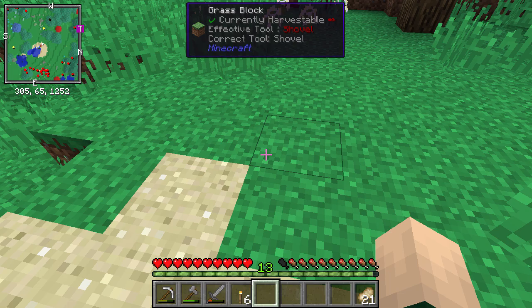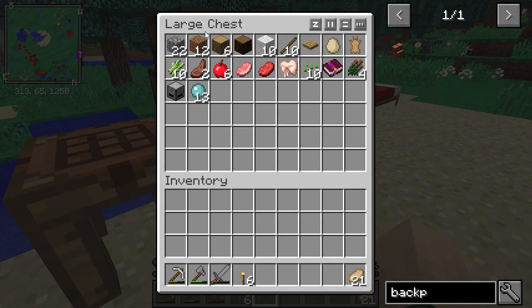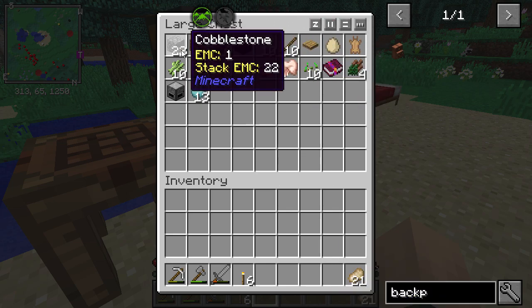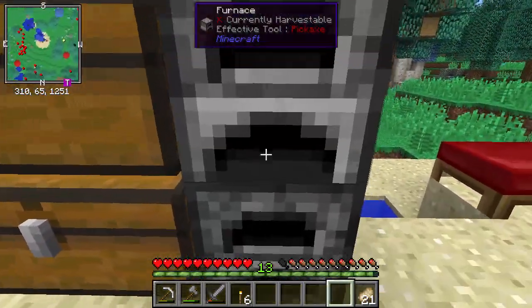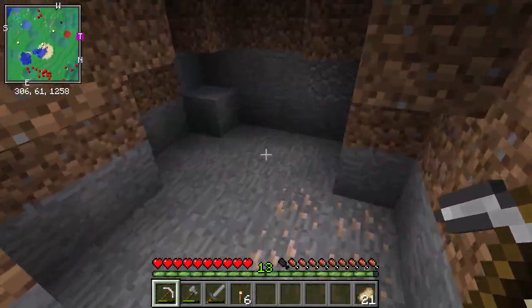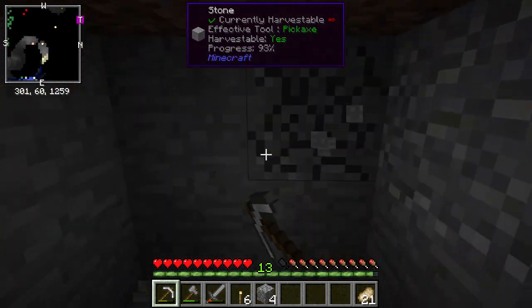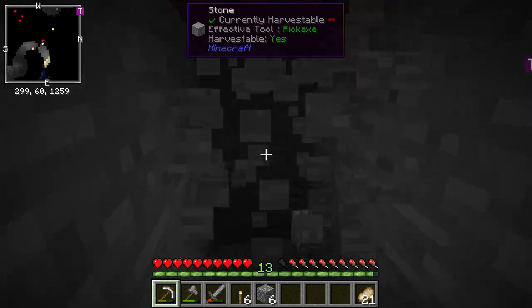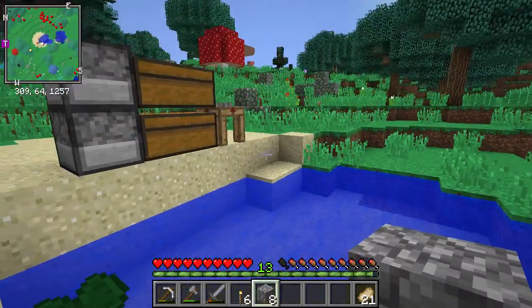Let's go ahead — we need some of you to get some furnaces, and we need a little bit of cobblestone. This leads right into a cave system, and there has to be more right underneath — I can see the mobs in the little mini-map.